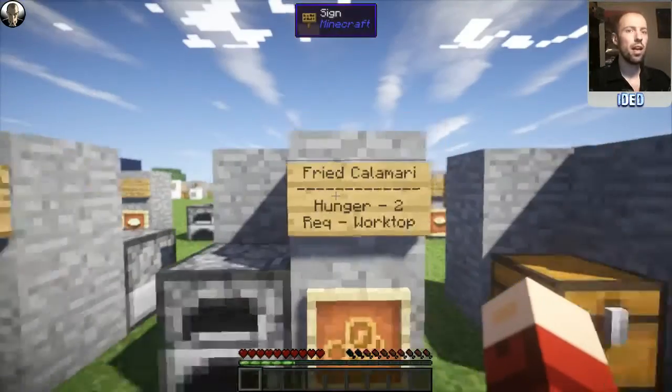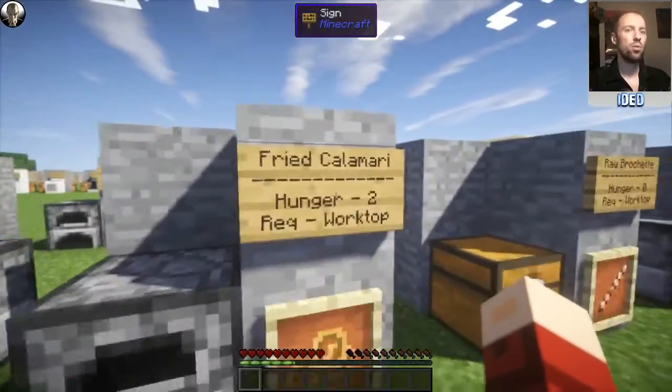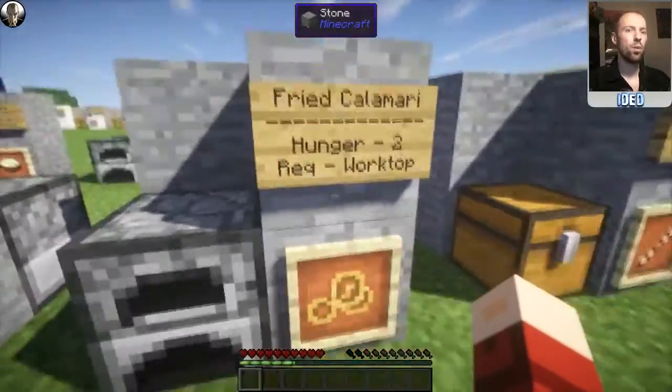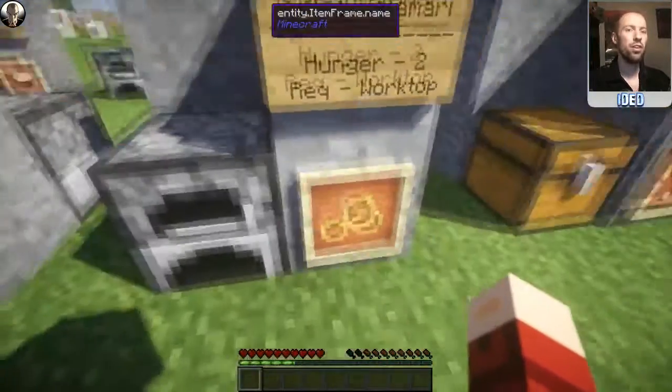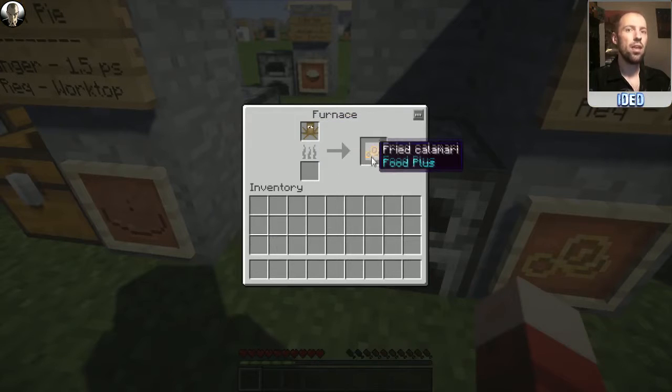Moving on, we've got fried calamari. If you've killed any squids in Attack of the B-Team, you might notice you get these small squids — this is where you can put them to use. It restores a hunger of two and requires a furnace. You just need to put the raw squid in, heat it up, and you'll get yourself some fried calamari.